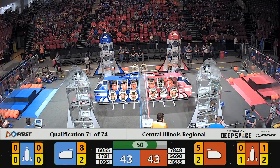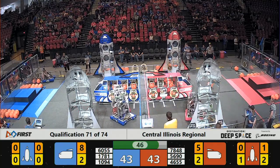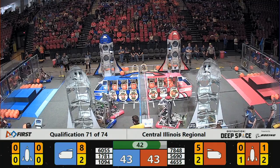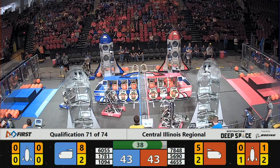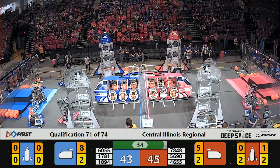We see an interesting strategy from Stateline Robotics of our Red Alliance — a cargo pod in the way of their loading station. They take possession and launch it away across the field. They then are able to go in and grab hold of a hatch panel, which they quickly place on the lower level of a Red Alliance rocket.